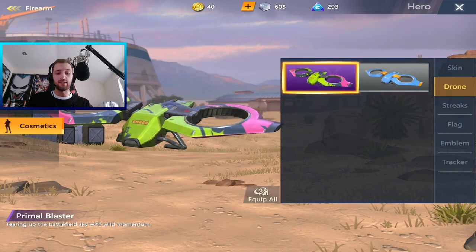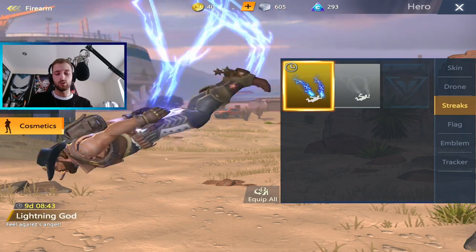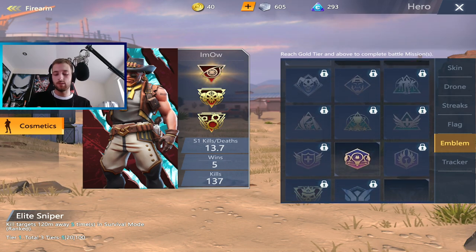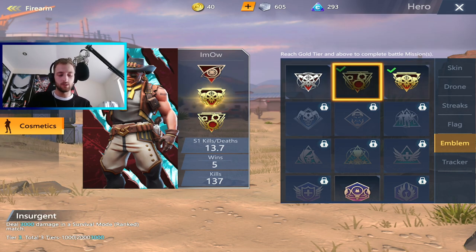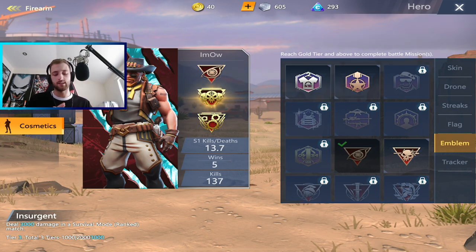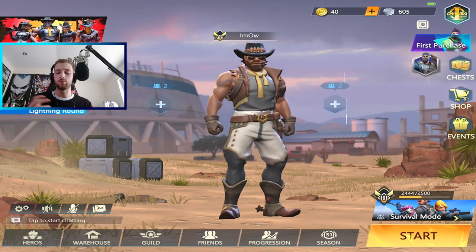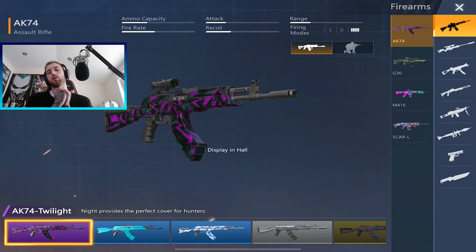I've got some nice skins for Jericho already — this lightning streak one is my favorite. I use the lightning streak flag personally. I've got some awesome emblems — Wipe Out: deal 3000 damage. As you can see I've got a 13.7 KD with this dude. He's probably my favorite legend, but there are more to use. Let's talk about the loadout.